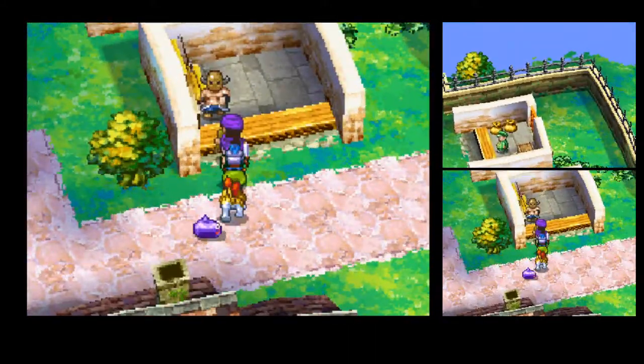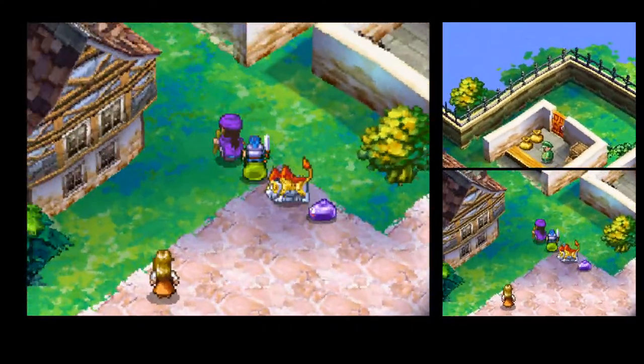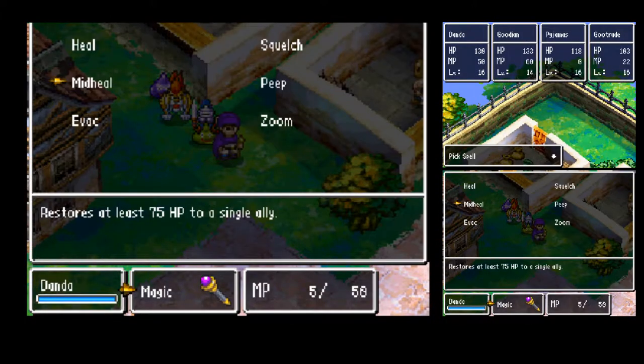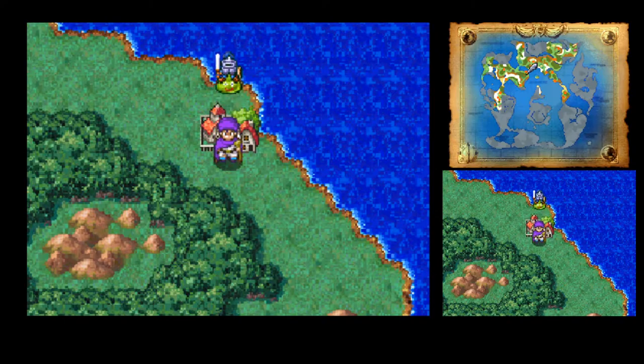Now we can check out the actual shops. I do want to buy a Cautery Sword at some point for Gudian — it has boosted power and casts Sizz in battle, so it's pretty good. It'll give him a way to attack all enemies. We have our dad's sword, so we don't need it right now. Let's go ahead and return to Lodestar — we have some garbage to buy and some garbage to get rid of.